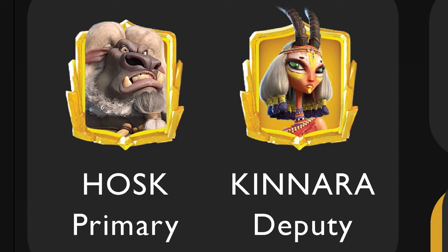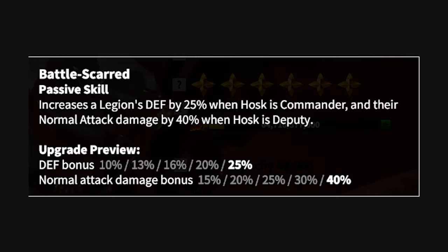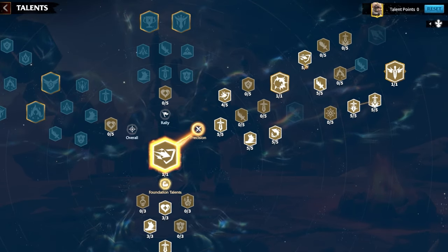Now we're going to be showcasing the best pairings for the archer playstyle, starting with my personal favorite: Hosk Kinara. Hosk primary, Kinara deputy. Considering our earlier visualization where three mages are targeting your archers and you're only able to target one enemy, we benefit more from the overall 25% defense Hosk provides from his third skill rather than the 40% increase to normal attack damage when he is deputy. The precision tree is far better and allows archers to do a better job overall, providing almost the same amount of counter attack that the control tree provides — it's just absolutely broken.